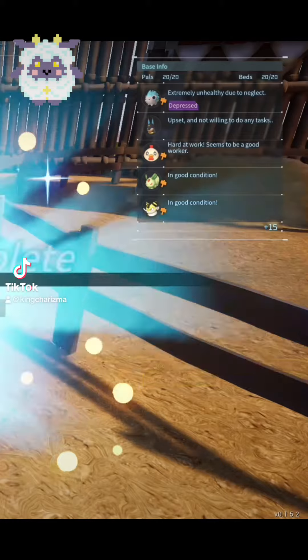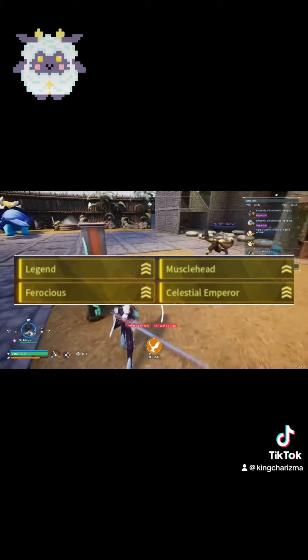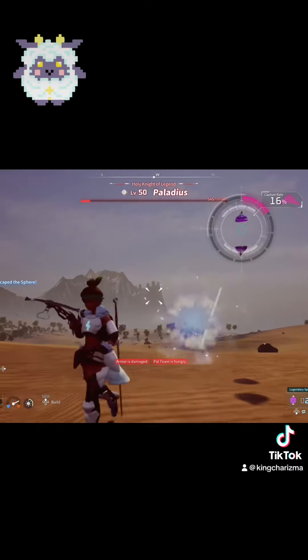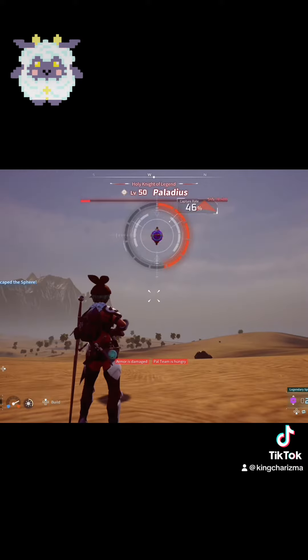This is how to breed the perfect Lamb Ball in Palworld. The passives we're aiming for are Ferocious, Musclehead, Celestial Emperor, and Legend. First thing we got to do is catch a Pallidus, because it's the only pal that has Celestial Emperor, and we got to breed that down.